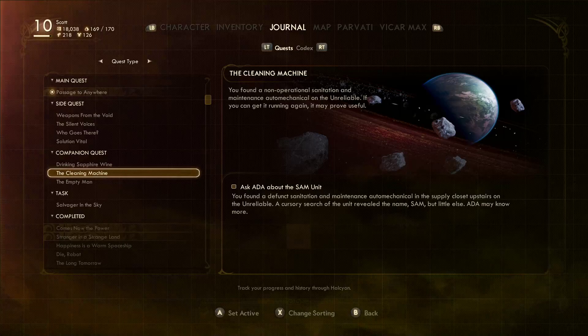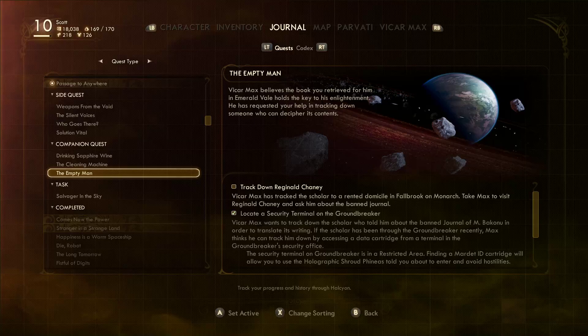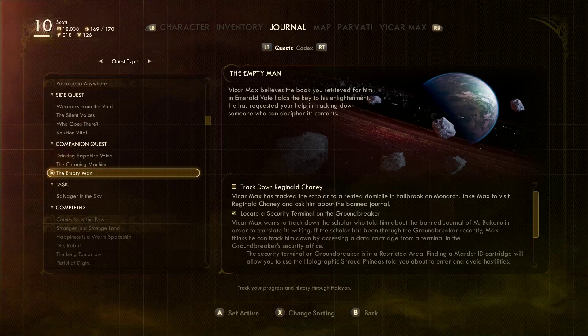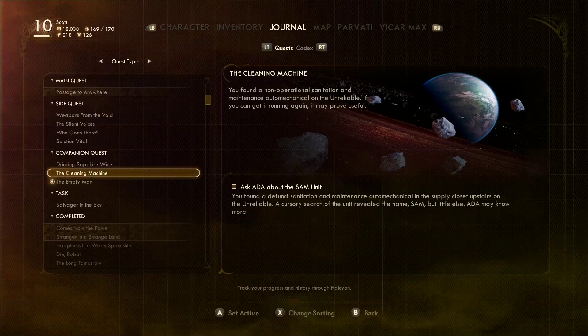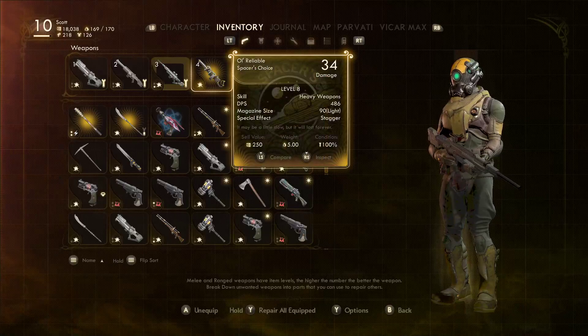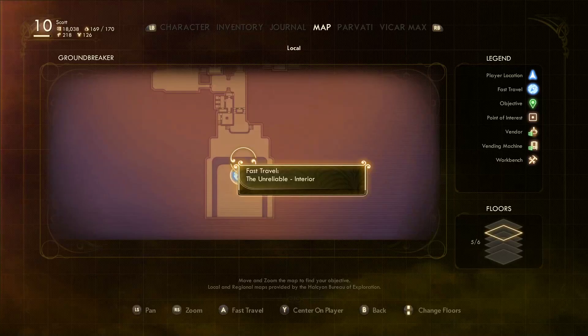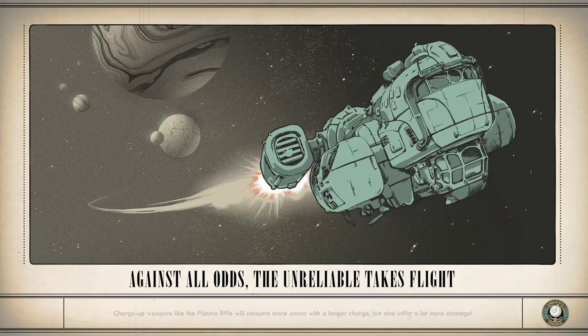Now what's next? Back on the Unreliable. And this one is in - Emerald Veil. Vicar Max has tracked the scholar to a rented domicile on Fallbrook on Monarch, so I can't do that. We'll go back to our ship - that'll be these two companion quests done. We'll probably fast travel there. Yes we can. Bish bash bosh.